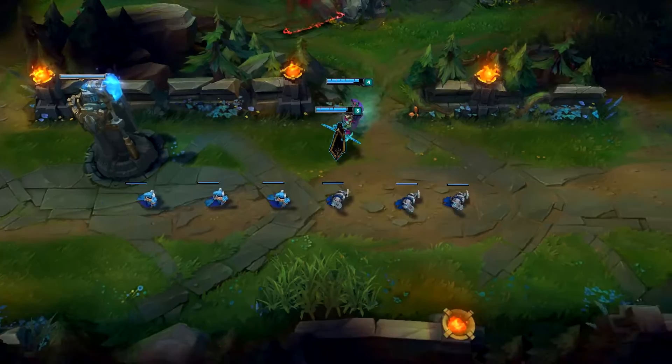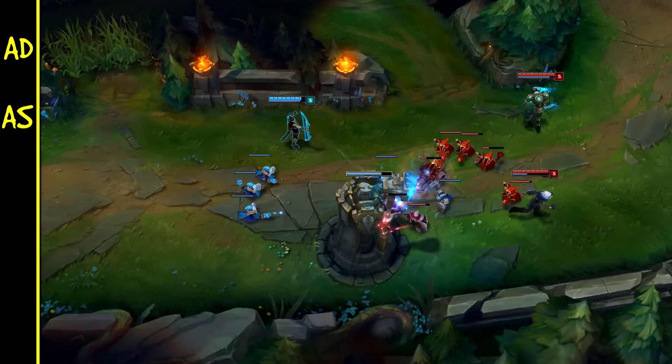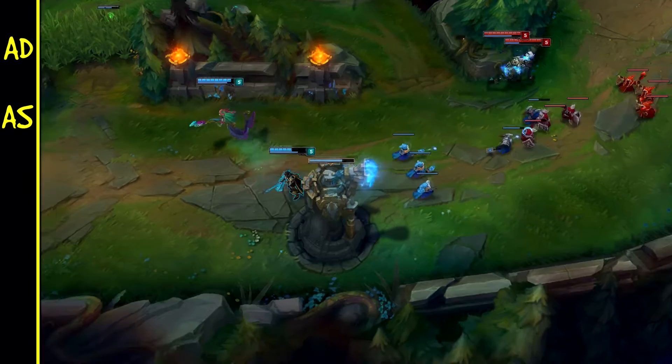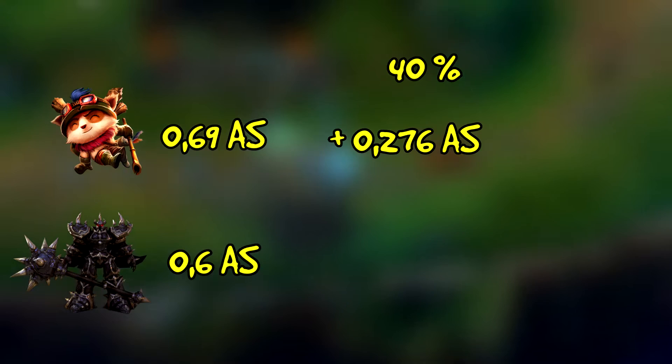Der nächste Wert, den wir für bessere Autotex brauchen, ist Attack Speed. Dieser verstärkt die Autotex an sich nicht – auch natürlich nicht bei Jhin – aber sorgt dafür, dass der Cooldown zwischen euren Autotex verkürzt wird. Euer Attack Speed-Wert berechnet sich im Gegensatz zum AD-Wert immer vom Grund-Attack-Speed. Das bedeutet, dass Attack-Speed-Items für einige Champions besser sind als für andere. Teemo hat einen Grund-Attack-Speed von 0,69 und Mordekaiser einen von 0,6. Beide kaufen jetzt 40% Attack Speed: Teemo bekommt daraus 0,276 Attack Speed und Mordekaiser nur 0,24 Attack Speed.